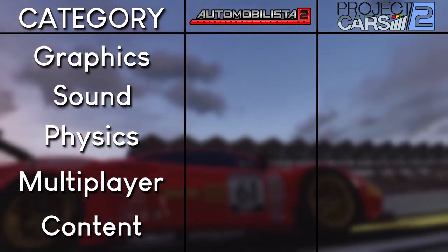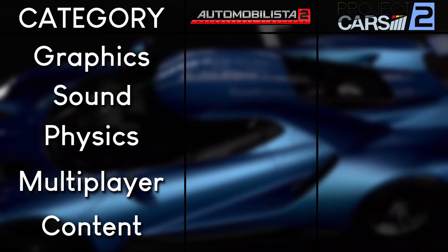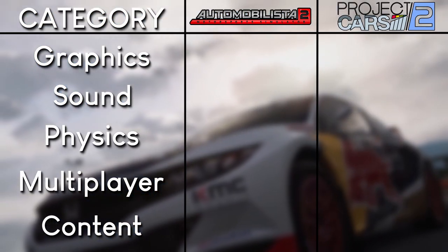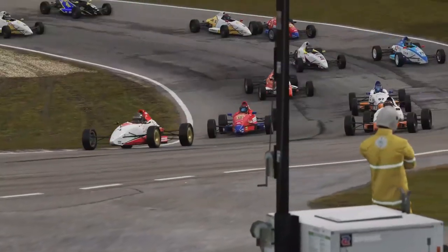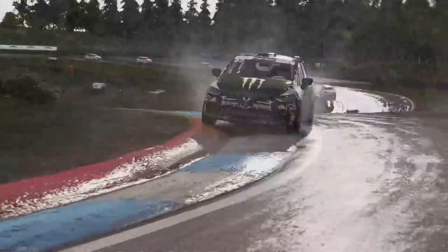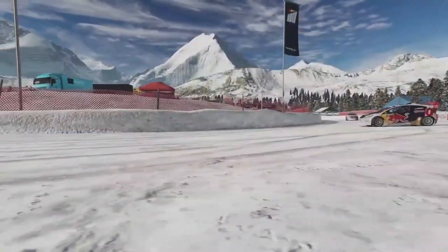These five categories are: the overall graphics of the games, the sound of the cars, the physics and handling, the multiplayer, and finally the available content. According to that list, we are going to start off with the overall graphics.